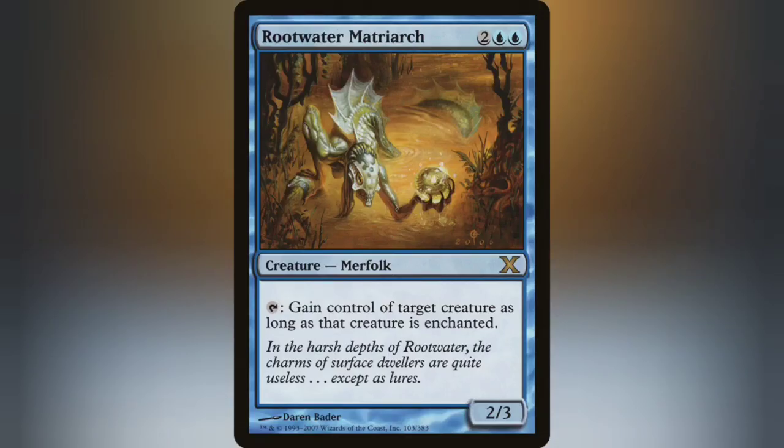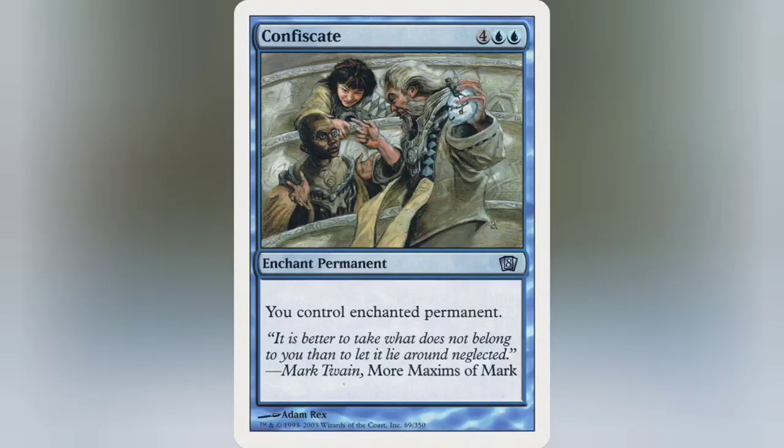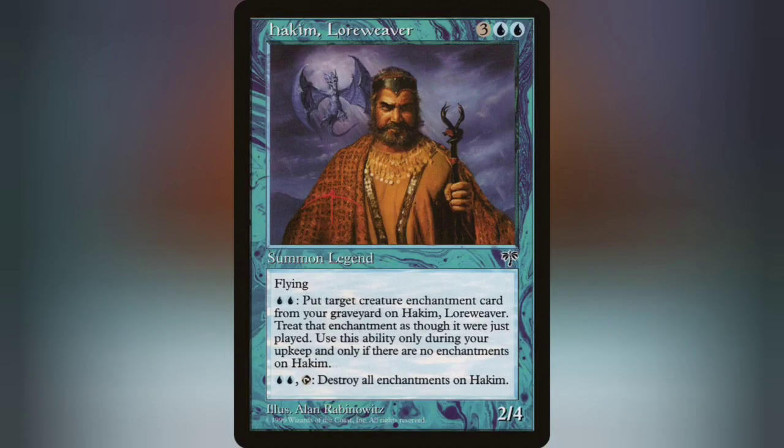One of those creatures is Rootwater Matriarch, who can steal any creature that's enchanted. So thievery-effect auras like Control Magic and Confiscate are really useful. Especially because if someone removes the creature and the aura goes to the graveyard, you can just fish it back out with Hakim.